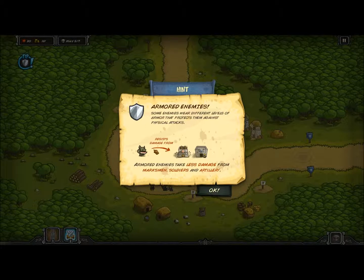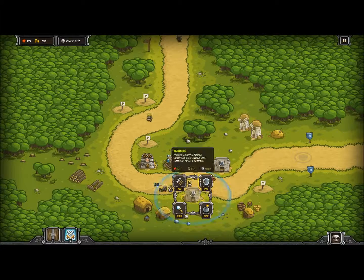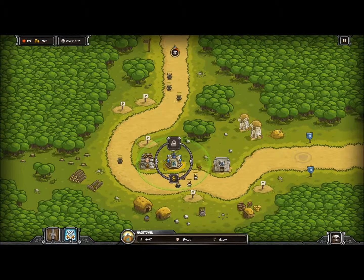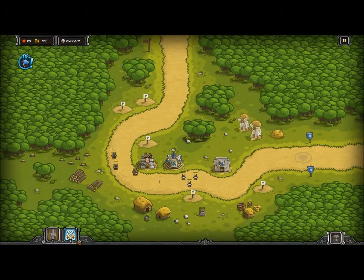We have the barracks, the archer tower, and the mage tower. The mage tower does magic, which is a bit slower, but magic ignores armor. Here we can see low armor on some enemies. The skull represents how many lives we lose if we let enemies pass — we only have 20 lives, so we can let 19 through before we lose.